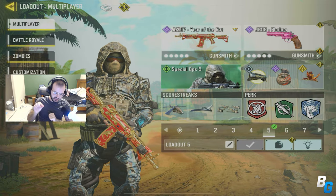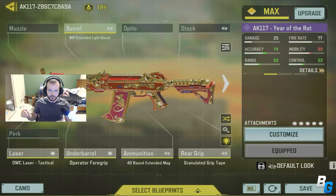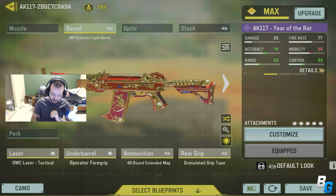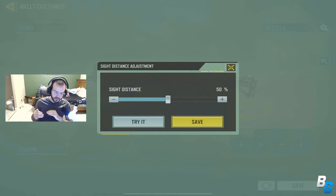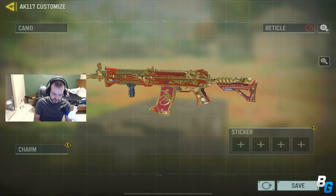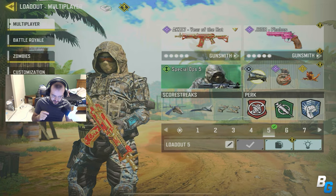They also added a secret hidden one, which is weird. When you go to Gunsmith on any gun — it doesn't matter if you have a scope on it — you go to Customize, then Reticle, and there is now a little gear where you can set the sight distance. As soon as you zoom in, this sets just how far you want the scope to be. This works on snipers too. I usually keep 50% on ARs, which is what I'm feeling right now — I might change it over time.